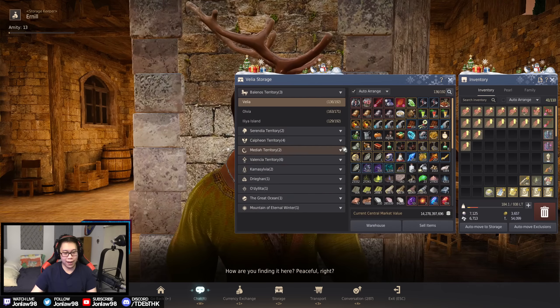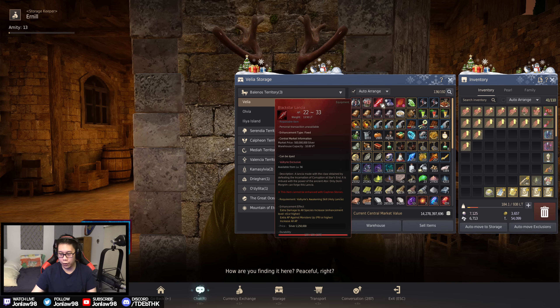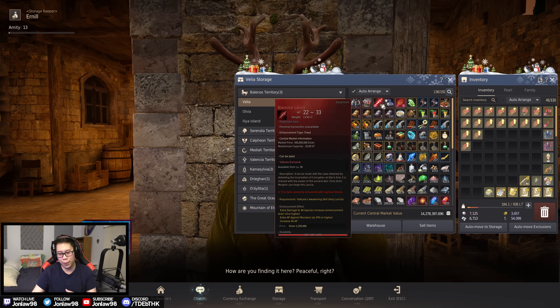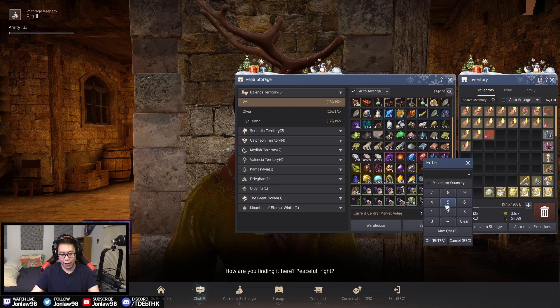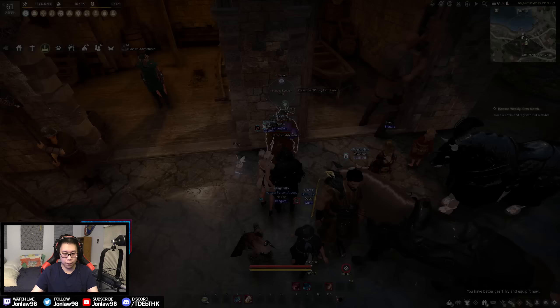All right ladies and gentlemen, it is time for our enhancing session. If you haven't caught up with the last video, what we did was get the Black Star lance weapon on our seasonal, and we're going to be enhancing it today. We did a little challenge in the quest line — we tried to do it with the lowest AP, and the recommended was 260. Anyway, I did a little bit of preparing and we're gonna be enhancing it and hoping for the best.